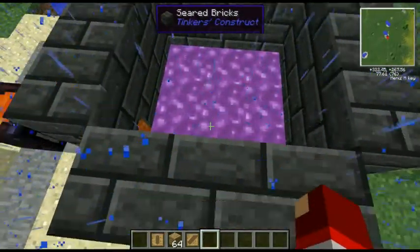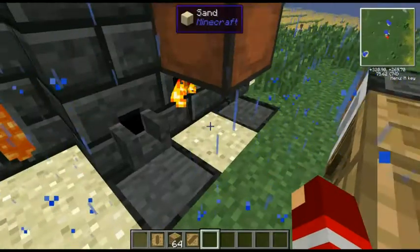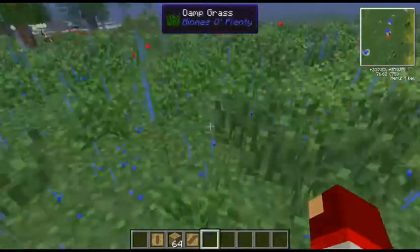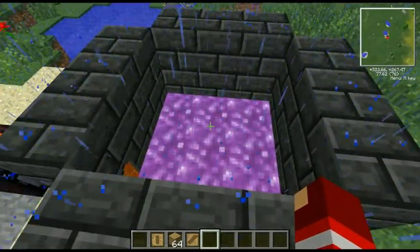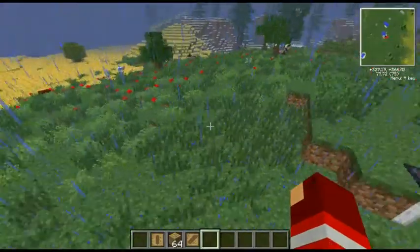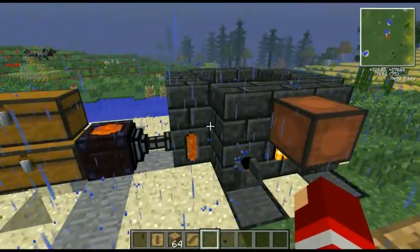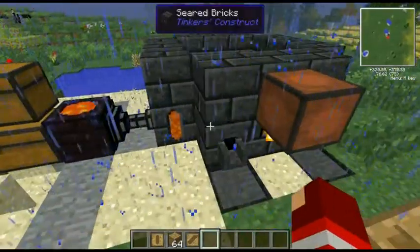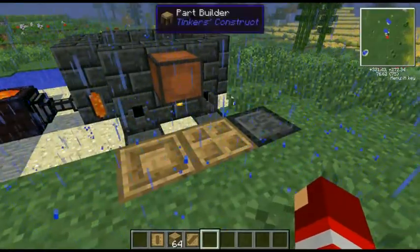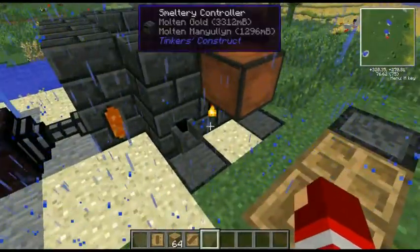Now this is going to be made out of manyullyn. The thing about manyullyn is that it's not something you mine — you mine cobalt and ardite, which are two nether ores from Tinker's Construct. You throw them both into the smelter at the same time and it mixes and makes manyullyn. The smelter also gives you two ingots instead of one. Check out the Sacred Labyrinth modpack — download link in the description.